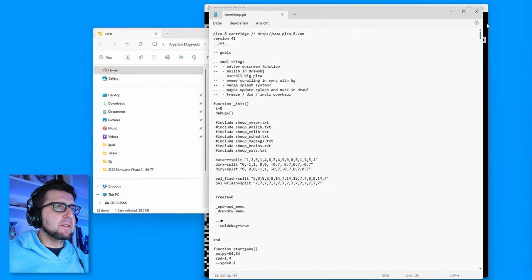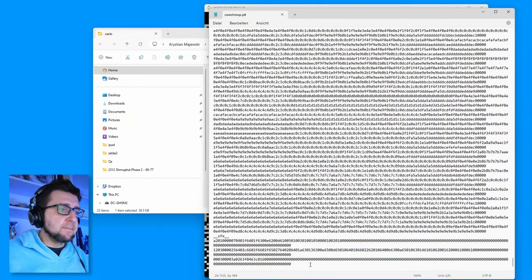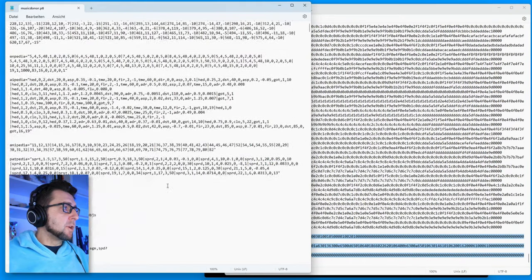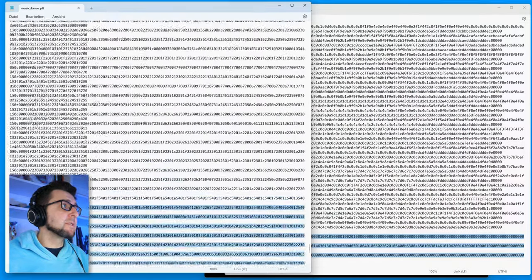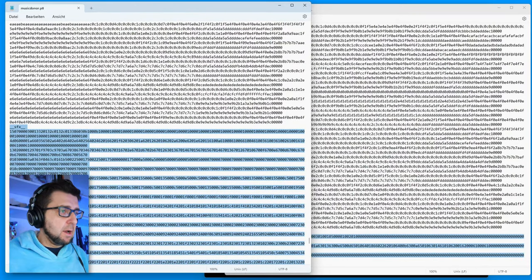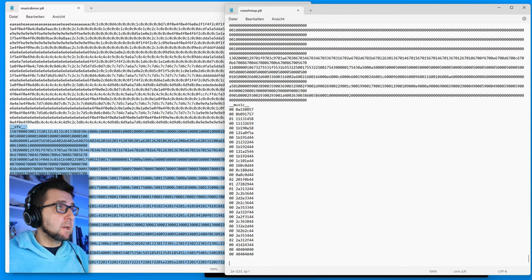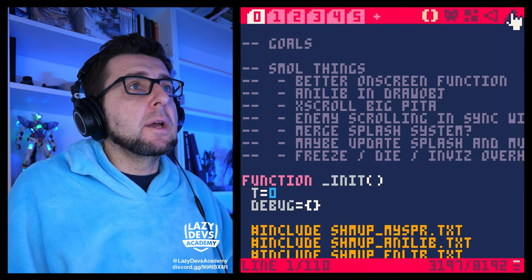Now I'll open the donor card in a separate text editor window. This is my donor card and I want to copy the music — all this data — and most importantly the sound effects as well. I'm going to copy the music and sound effects from this card over, paste it in here, select this music block, and replace the SFX block with the new stuff. Then I'll save. Now we're going to run 'load cow_shmup'.